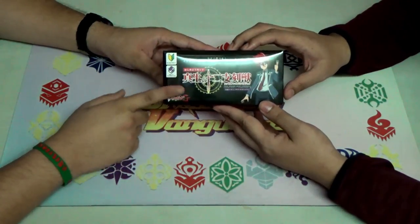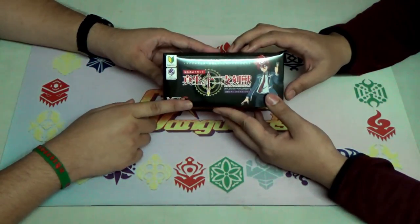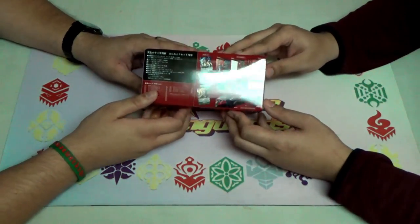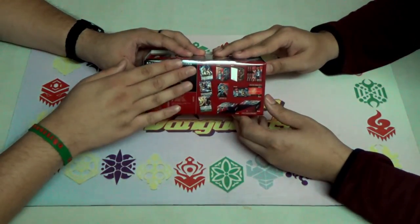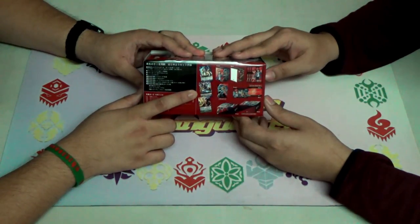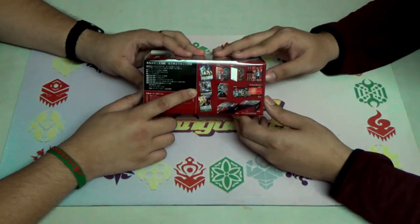Take note, this is the supply set, so it's different from the normal trial decks that you get. Because it's a supply set, we will also get extra items as well. First of all, we have a promo pack of Melon — one unit that we can't identify just yet.